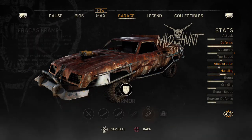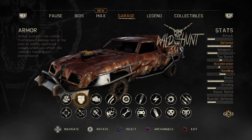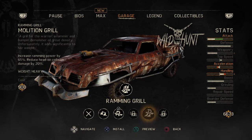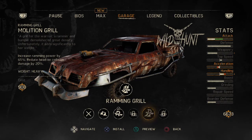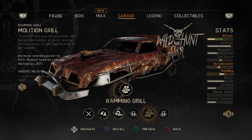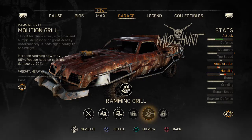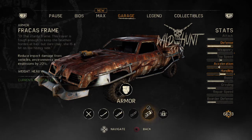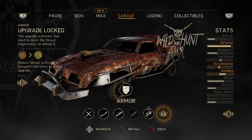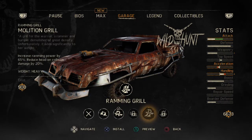A ramming grill - that negates my handling just a little bit and seems to mess up the acceleration a lot. It gives us a good attack, but it hasn't changed our defense at all. We can ram the hell out of guys though. Increase ramming power by 65 percent, reduce head-on collision damage by 20 percent. We can't get any more armor - we need to get Gut Gash's territory down to one to unlock more. Let's go with the ramming grill - we can always take it off.